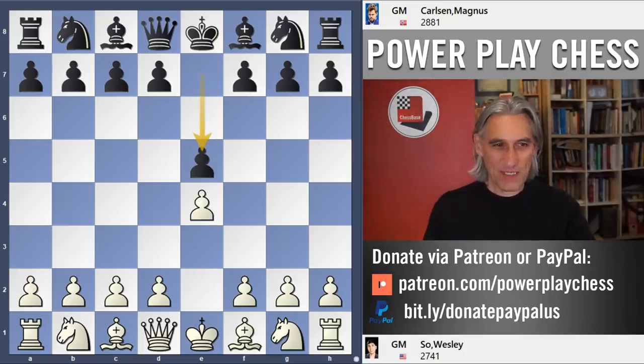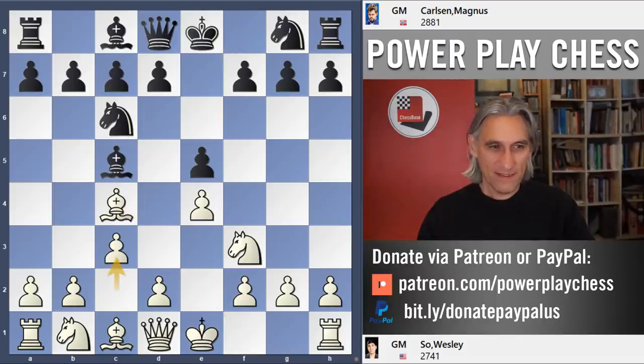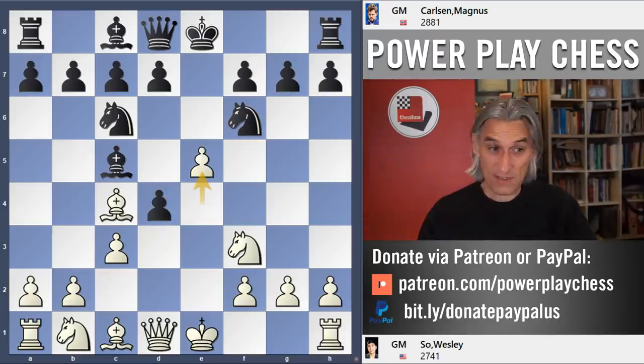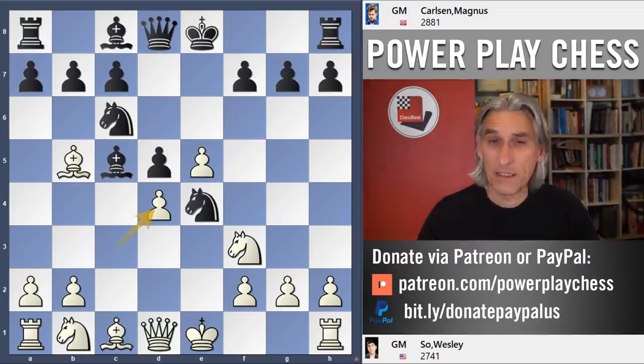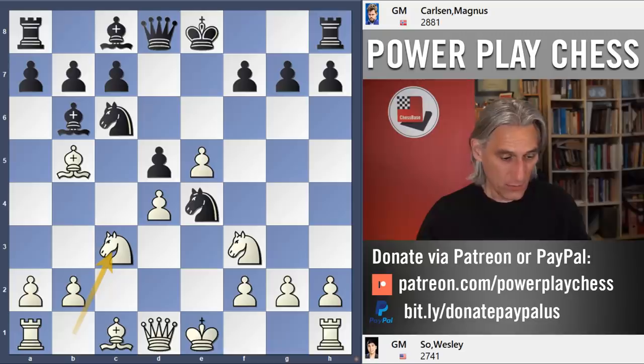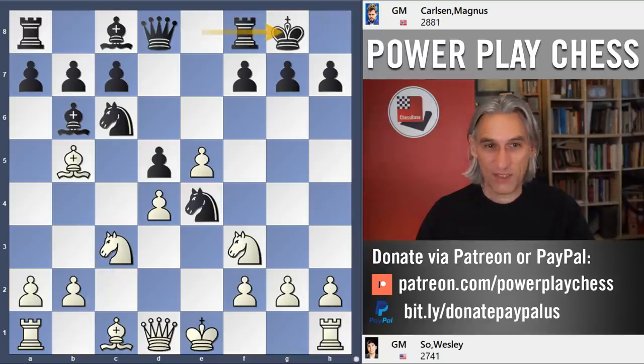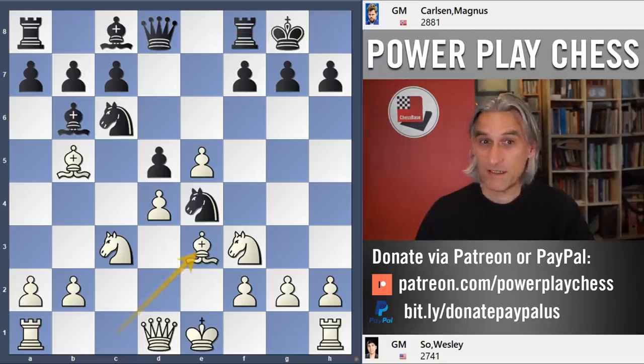Wesley with the white pieces. Intriguingly, the players repeated the opening from game one. It's not a Giuoco Piano — it's this d4 move, an aggressive opening from white. You're claiming a space advantage in the center with straightforward development. The only problem is black has this lovely knight on e4, which creates complications. If that knight weren't there, white would have very good chances of building a kingside attack with that lovely spearhead on e5.